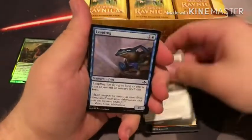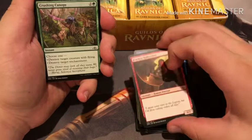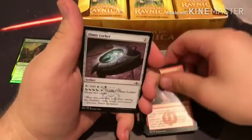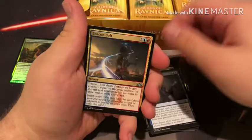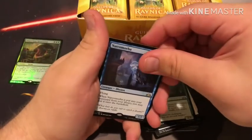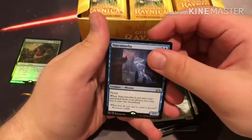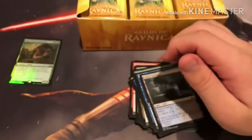Pack number three. Tenth District Guard, Leapfrog, Fearless Halberdier, Crushing Canopy, Barrier of Bones, Galvanic Punch, Dimir Locket, Centaur Peacemaker, Darkblade Agent, Devious Cover-Up, Beacon Bolt, Demotion, District Guide, Narcomoeba — this is a pretty good card, it's alright, not the best but not bad. And we got an Aerie Bowmasters. Boros Guildgate.